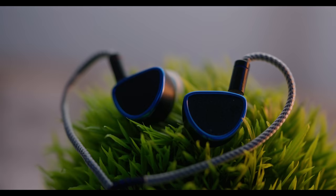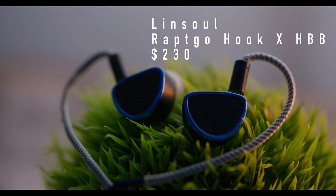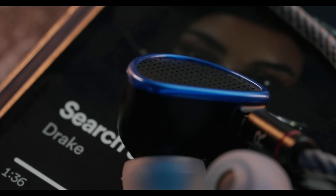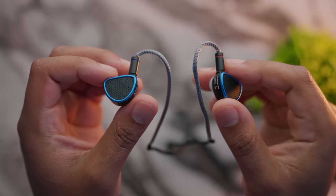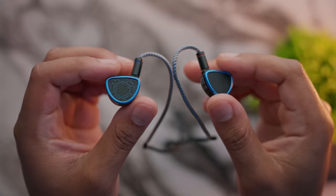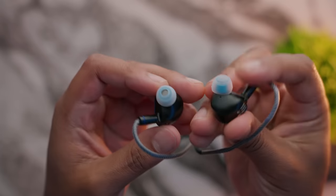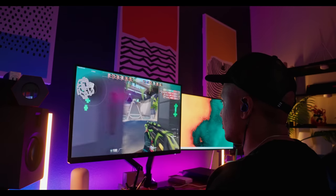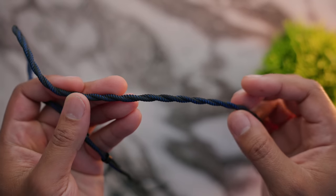Next up, we have a crowd favorite, which is the Linsoul Raptgo Hook-X HBB. I love their T2 earbuds — I covered them in a video a while back. These are their planar edition. Now what planar does is it gives you a deeper, richer sound, especially in the bass. Very warm set of earbuds. You also notice that they've got some holes on the side here and these are open back, so they're going to give you a big soundstage as well, which is definitely what we want when it comes to gaming. These are the most comfortable earbuds on the list today. Even though they look big, the Raptgo have these nice smooth edges, which are great in the ear. I also love the braided cable that's included — it's lightweight with plastic hooks to go around your ears for comfort.